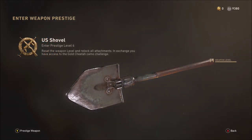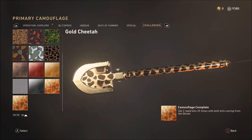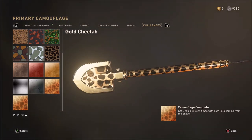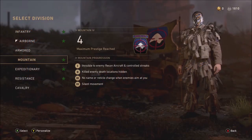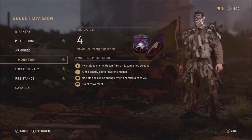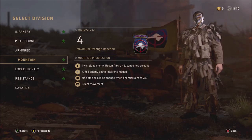Once you reach prestige four, you should have already had the backstabber medals completed, so you can concentrate on the last challenge. If not, just complete it whenever you can as there's no time limit. The challenge for the gold cheetah is very easy — you need to get two rapid kills 25 times. I could not believe how simple this challenge was. Two rapid kills 25 times is what it is, and I'm going to show you my setup.